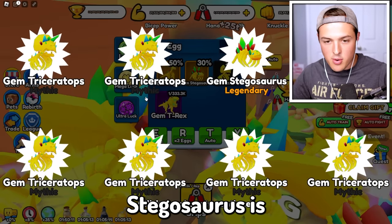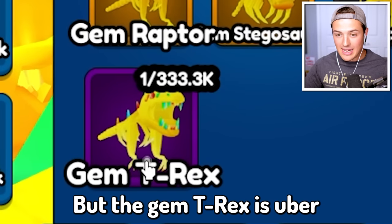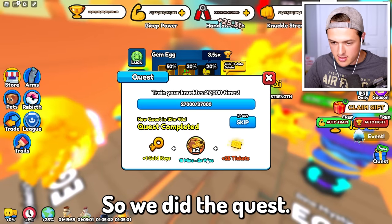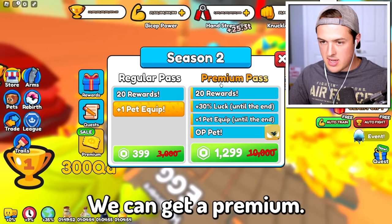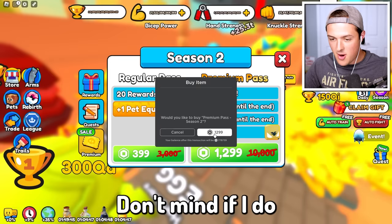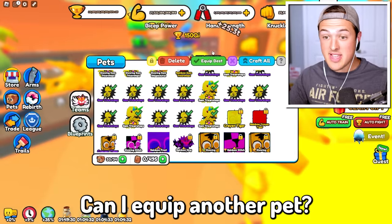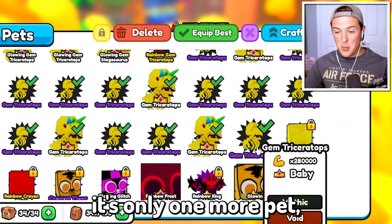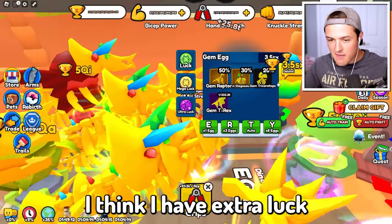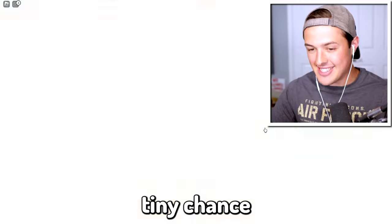We got a lot of Gem Stegosauruses and Gem Triceratops. The Gem Triceratops is actually not that rare, but the Gem T-Rex is uber rare — it is almost impossible to get. There's a quest here too, so we did the quest. We can get a premium pass with plus 30% luck and another pet. That's actually crazy, don't mind if I do. That is a whole lot of Robux. I can equip another pet — I can get 34 pets now! It's only one more pet, but that is another 280,000 times to my multiplier. I have extra luck going on too, so we have a very tiny chance of getting that Gem T-Rex.